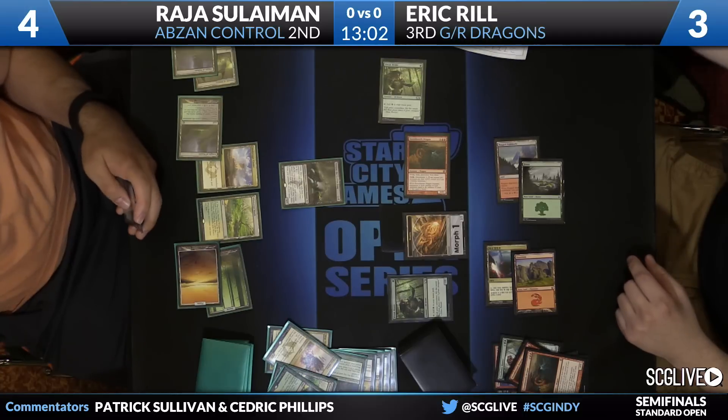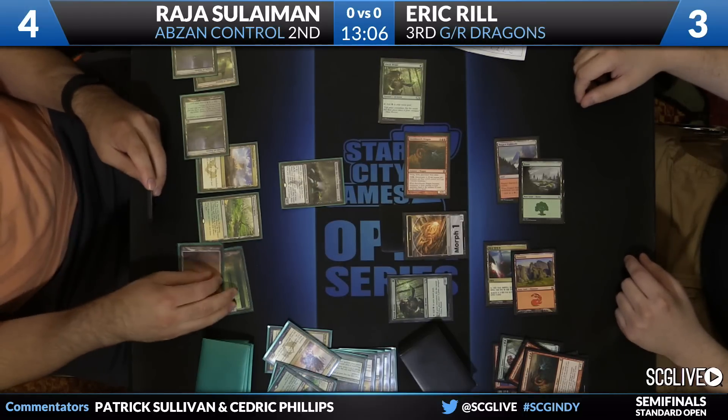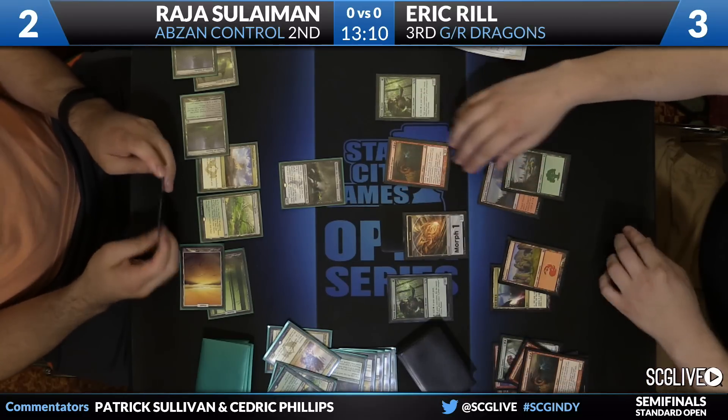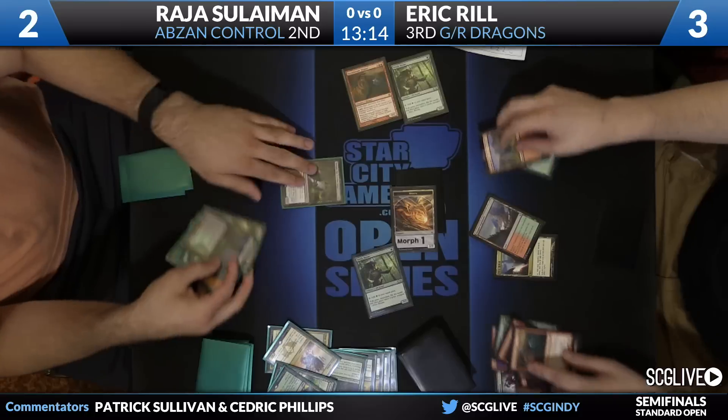He's going to play Thoughtseize, take care of that Stormbreath Dragon — he's down to two. I don't want to play the Temple — I don't want to play the land and give away the information. Reel's going to draw a card and just do this. Make it easy if you can. He's going to attack with everything, and Eric Reel's going to get the job done here in game number one over Raja Sullivan. Green Red Dragons up a game over Abzan Control.